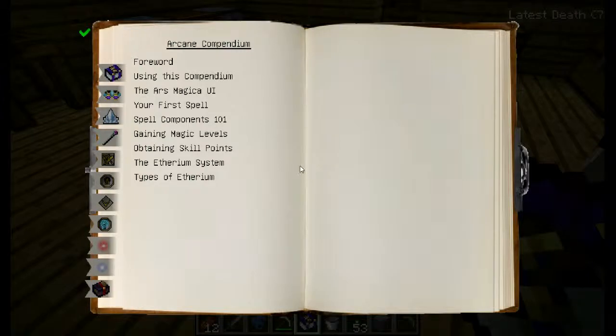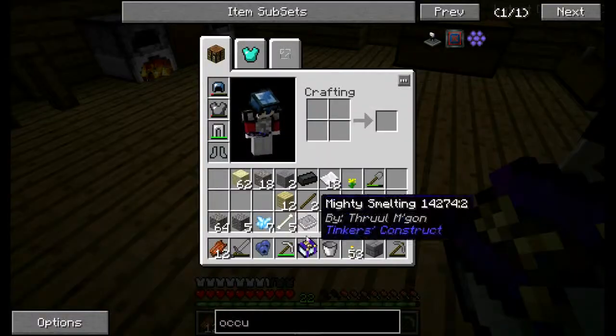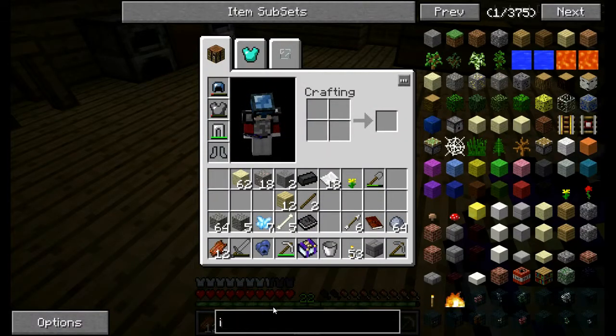Now we check our arcane compendium to see what to do next. So your first spell. Alright, so we've got an oculus. Now we need an inscription table, which I will need wood for. In scroll.